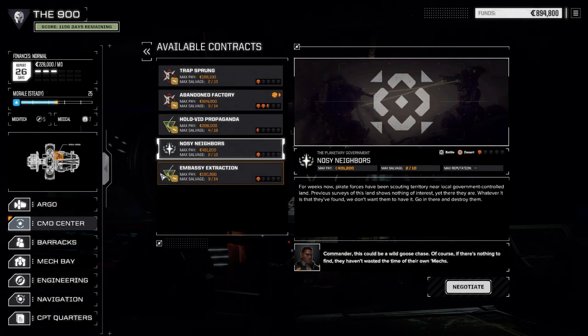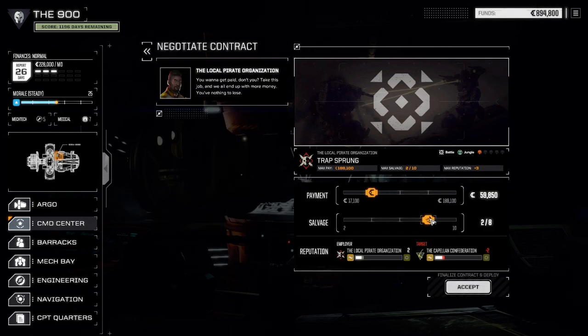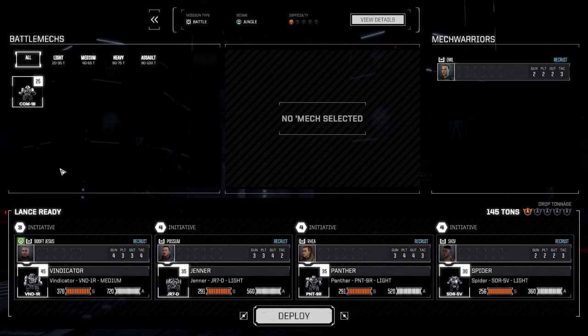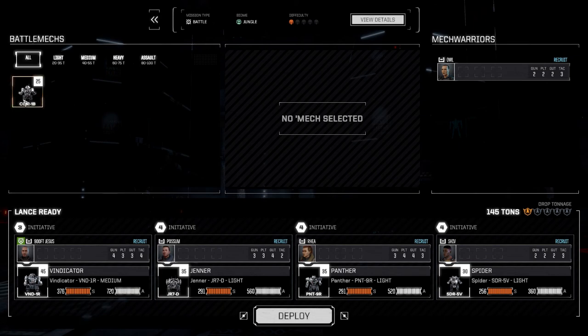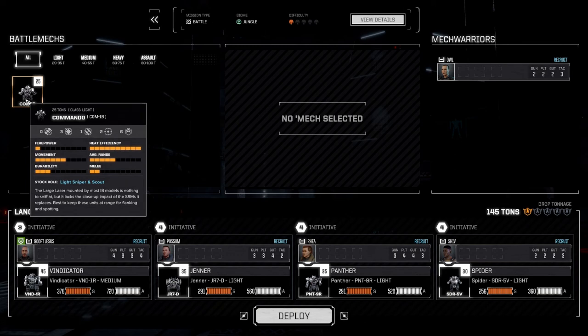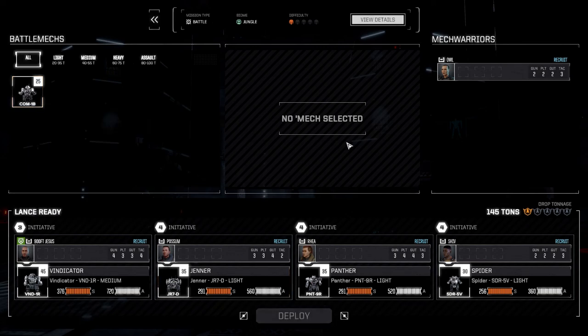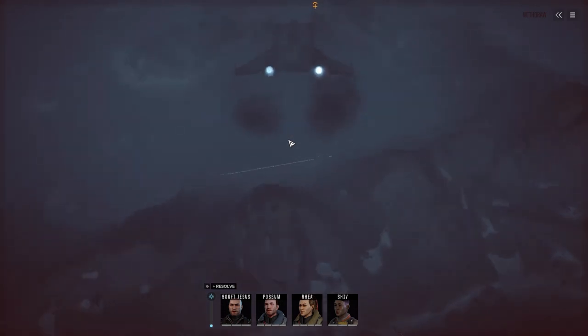Noisy Neighbors - going against the pirate forces. Nah, let's go Trap Sprung. Let's negotiate, see what we can come up with. Gonna go two of eight - take a little bit of cash. Actually, forget it, we're gonna go all out. Same lance, going out with these guys. Gonna leave the Commando behind - he doesn't have jump jets right now. But we're gonna deploy and get this thing done. Alright, here we go.